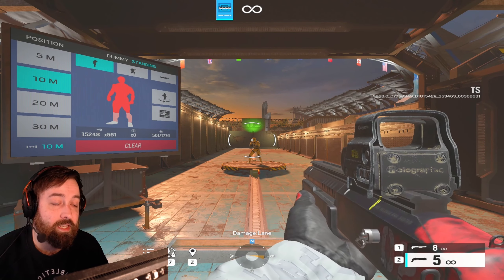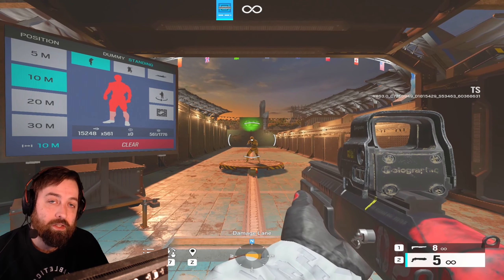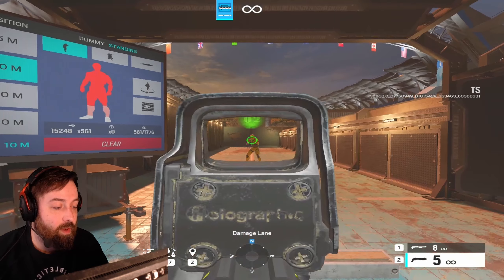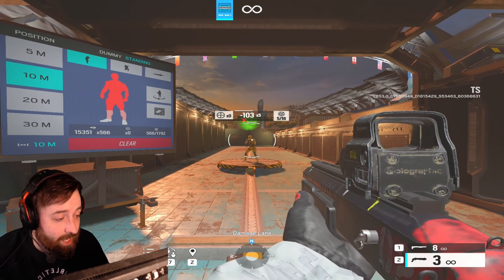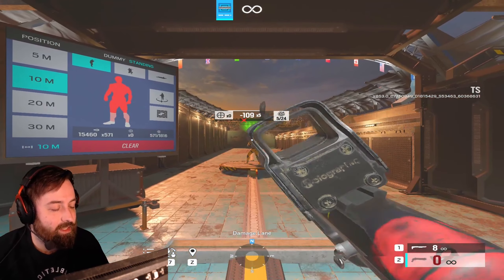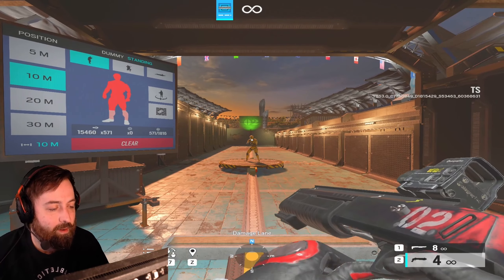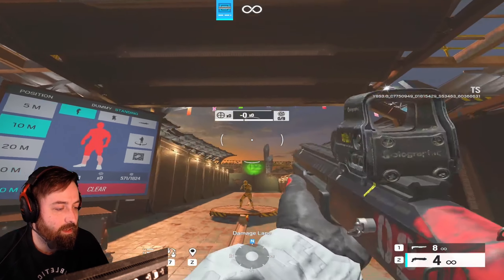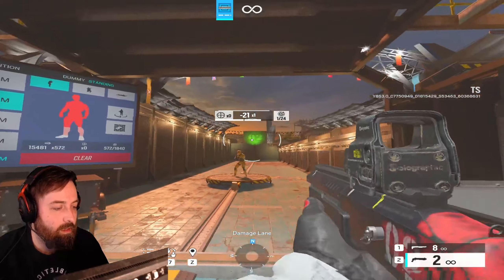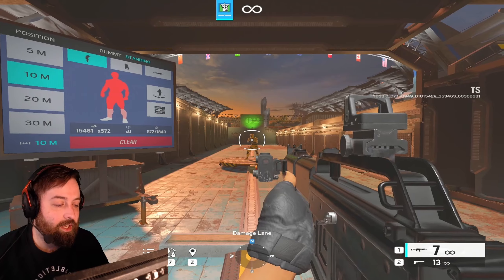Mira's secondary shotgun — I don't know in what scenario you would ever use this to frag anyone, but it does get a kill shot occasionally. The hip fire is rough, and honestly I'm embarrassed finishing that test.